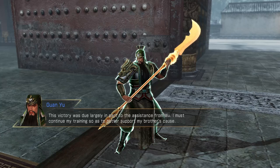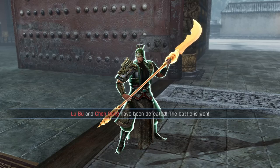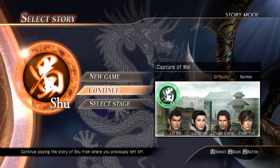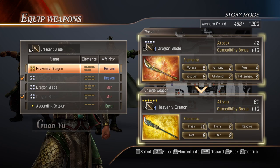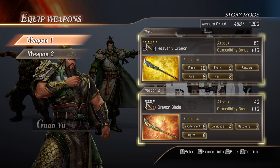It wasn't so bad for us personally, but for our allies it was definitely still a bit of a struggle. Guan Yu says: 'This victory was due largely in part to the assistance from Wu. I must continue my training so as to better support my brothers.' What did Wu do here? We clearly did all the heavy lifting. Alright — I think we all know what the weapon is but it's still nice to see it: the Heavenly Dragon. That's going to do it for Guan Yu's stage. We'll continue next time as we move on with the roster — it's going to be Zhang Fei's time to shine. We'll move through the Five Tiger Warriors for the first couple of episodes, and then it'll get pretty interesting as they feature some of the later era characters. Until then, bye.